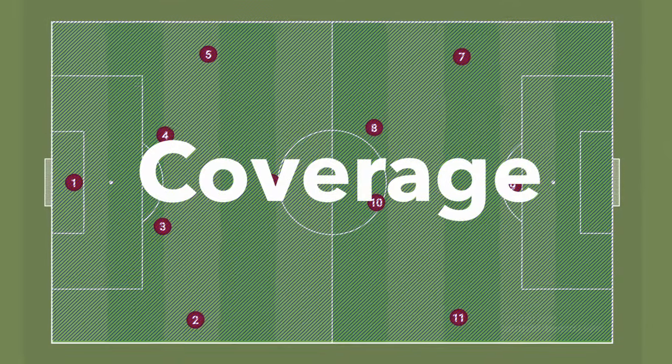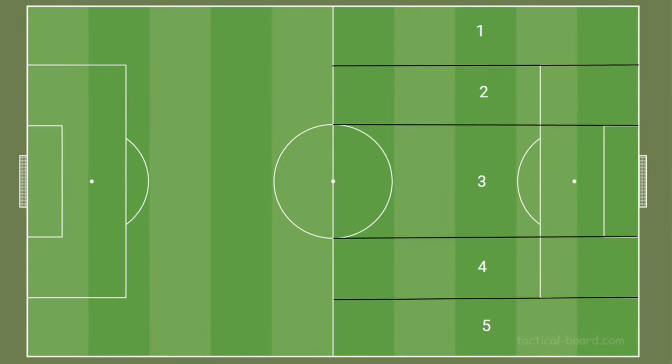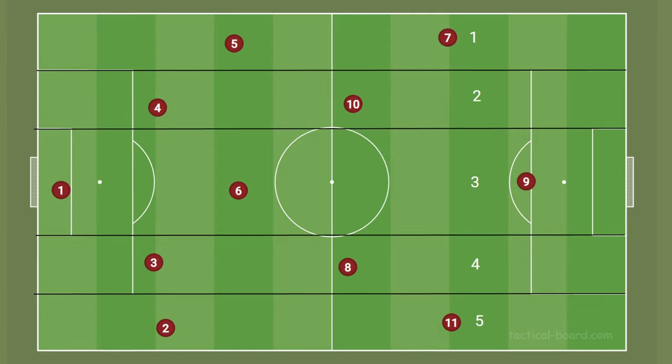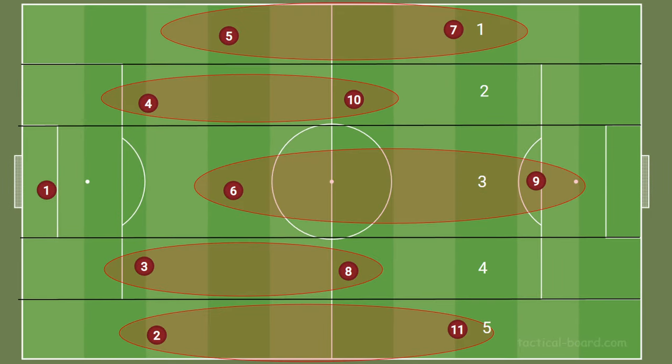Secondly, the positioning of the players in this formation creates great coverage of space all across the field. We've seen in previous videos on the channel how valuable it is to divide the pitch into five horizontal zones and to have players attacking each of these zones. And the 4-3-3 suits this perfectly, as the players in their base position are spread evenly across all the zones, having two players in each zone.